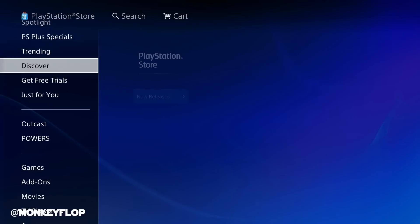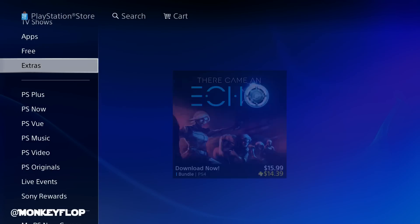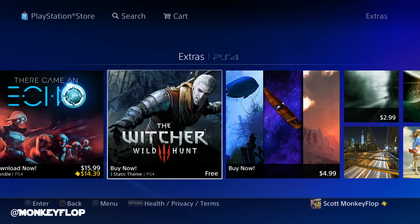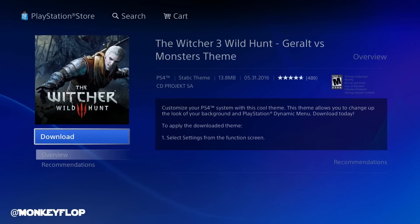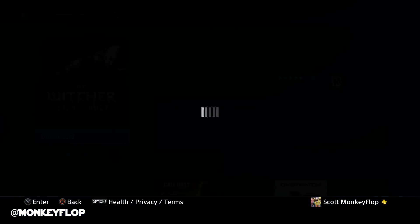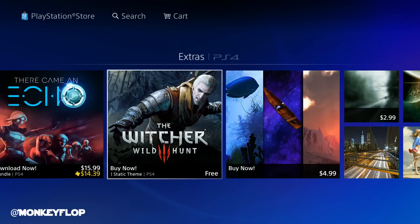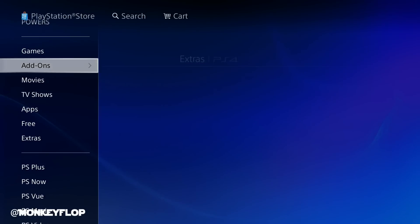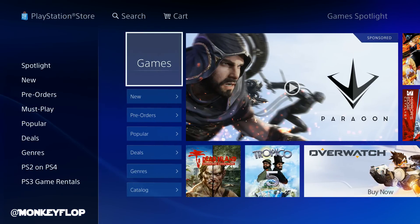Before we get into the games, I'm going to bring you down to Extras, because in Extras we get a new free static theme available — the Witcher Wild Hunt. Let's hit that download button and we'll preview and review it at the end of this video.